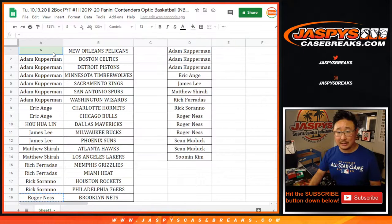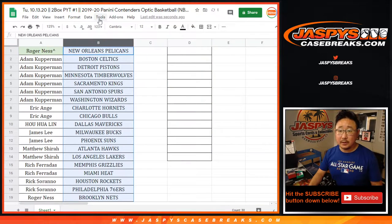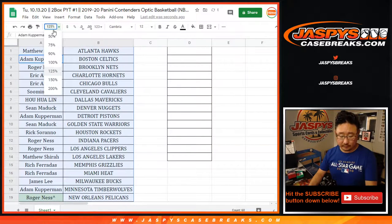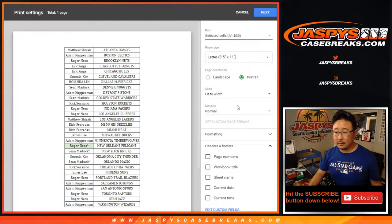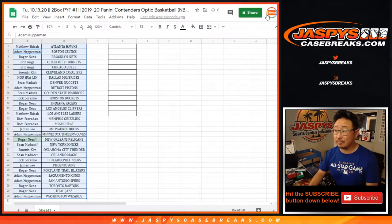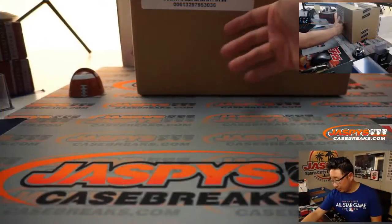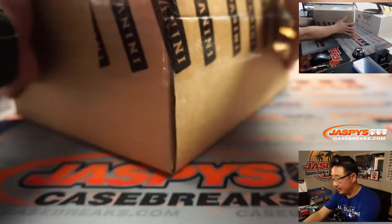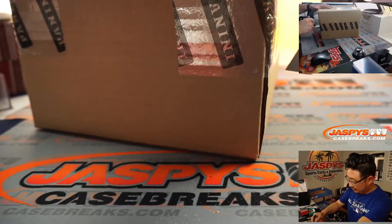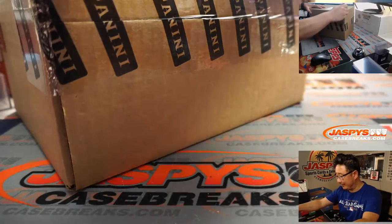Hopefully the two boxes that we select cooperate with you. Let's sort by column B and print. This is coming from a fresh master case as well, two inners inside here. Let's pop this open. Thanks, Captain Obvious, Tyler Brenner.